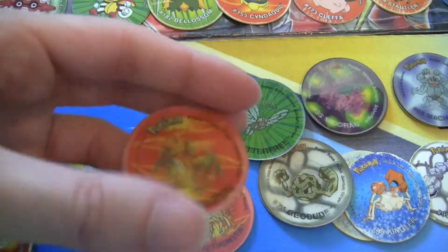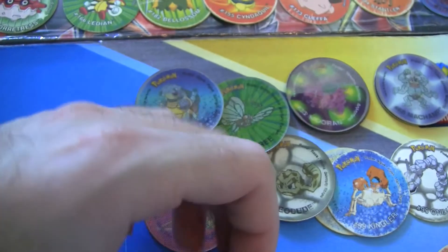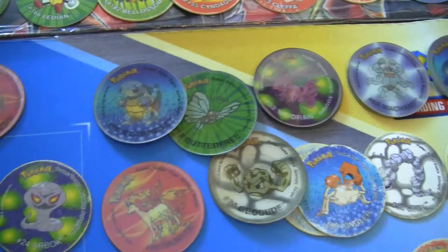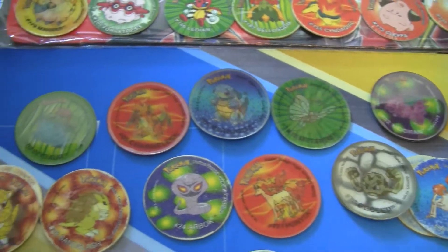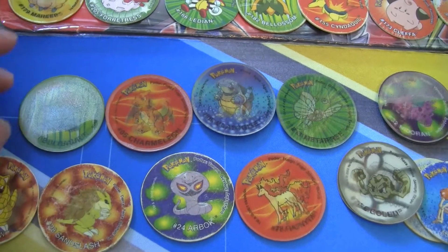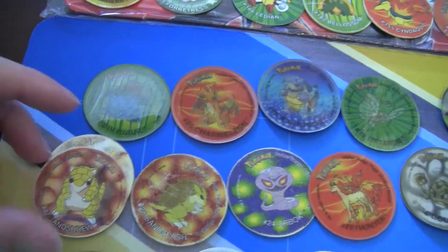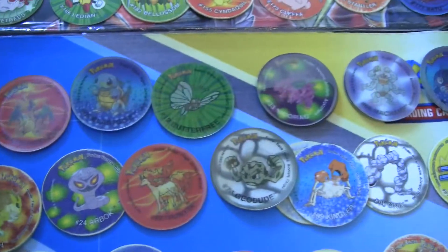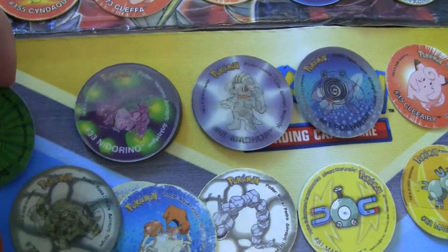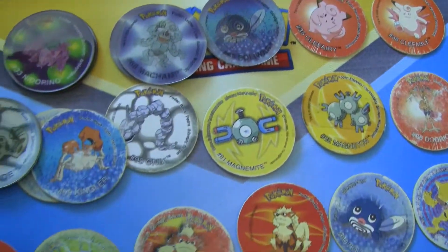We turn over Charizard here — you're effective against ice, grass, and bug. A lot of these are in good condition too. I don't know if people in the United States, UK, or other places had these, but back when Pokemania came in our land, you could buy potato chips from Lay's or other brands. You paid 35 Cypriot cents and you'd find one of these Pokemon Pogs or Caps inside.